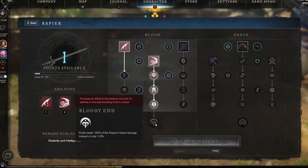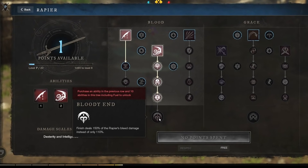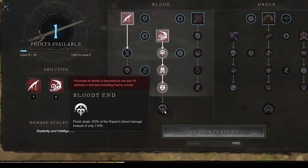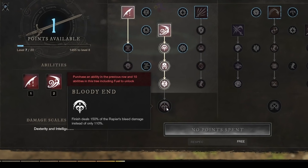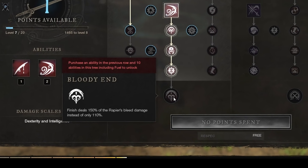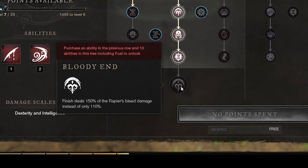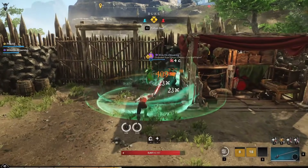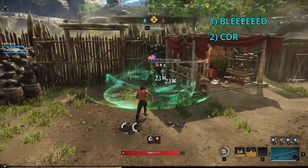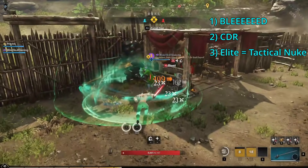The Blood Elite is Bloody End: Finish now deals 150% damage of Rapier bleed damage, meaning with 3 stacks of bleed you'll do 150% more damage as an instant proc on Finish. This has potential on large monsters in Expeditions or open world dungeon bosses, but most normal adds will be dead long before you reach 3 bleed stacks. To recap the Blood tree: you make people bleed, you have incredible cooldown reductions to spam abilities, and your Elite is the hardest hitting single attack in the game when proc'd on 3 bleed stacks.